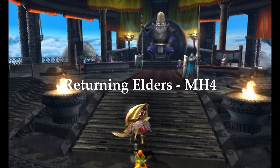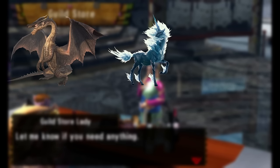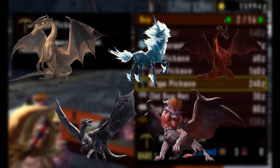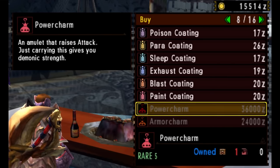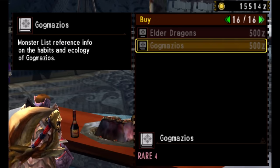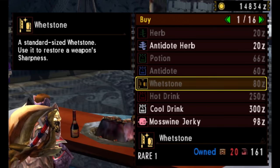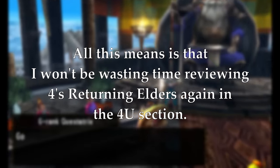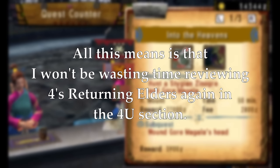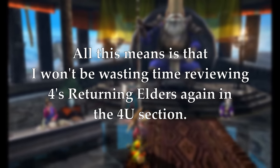All returning Elders in Monster Hunter 4 are from Generation 1 or Generation 2: Fatalis, Kirin, Crimson Fatalis, Kushala Daora and Teostra. It's a pretty good mix to boost up the roster. As most of these Elders have been previously covered, I'll mostly recap the changes they experienced in their transition to Gen 4, while still mentioning sizes, elements, and relevant ecological information.